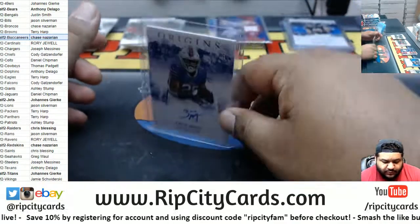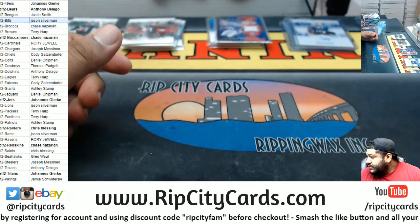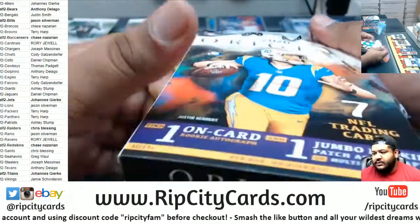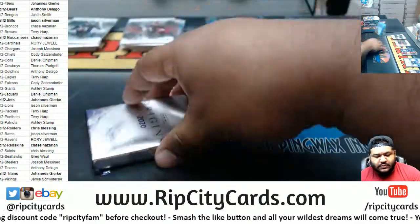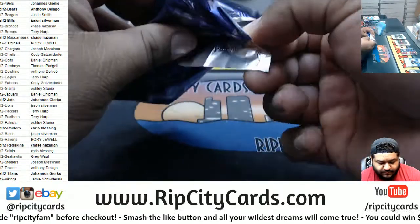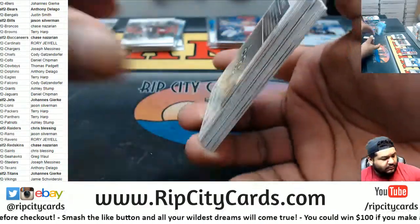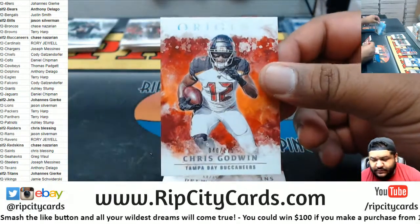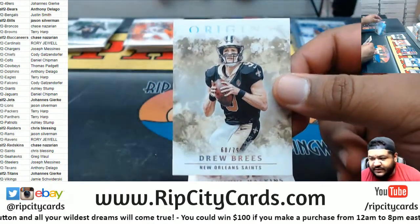Let's see a Burrow. I want to see a Tua and a Herbert as well. Got to see all the big names. We got Godwin $1.75, Breeze $0.79, Haskins Saints.